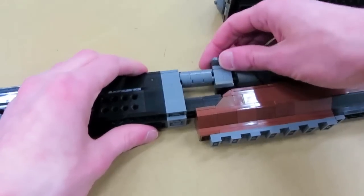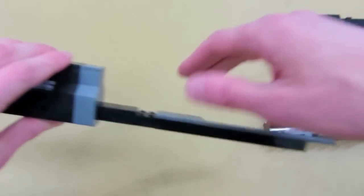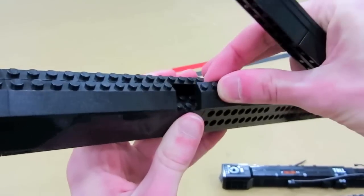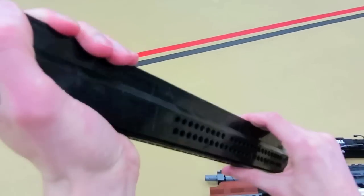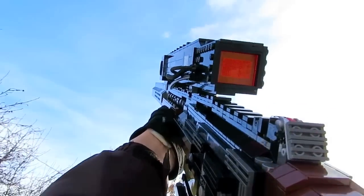It's a blast to use. The sniper magazine has that golden bullet detail, and you can also see how the barrel attachment fits on. It has those beams in it, sloped Lego bricks, as well as lots of smooth tiles just to give the model that polished look.